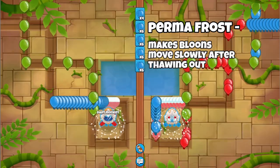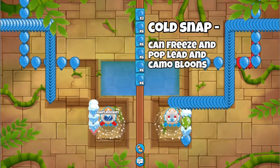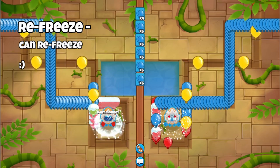The top path makes balloons move slowly even after thawing out, and can freeze and pop lead and camo balloons. While the bottom path increases the attack radius of the ice monkey and can refreeze balloons that are already frozen.